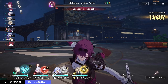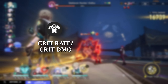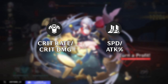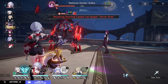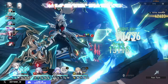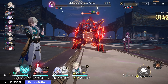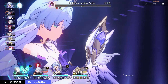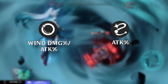For her relics, it's very straightforward because she is just a generic crit DPS. For your body, you want crit rate or crit damage. For boots, you can run speed or attack percent depending on whether you prefer higher frequency of attacks or bigger damage. Fei Xiao sits at 112 base speed, so you can easily hit 134 with speed buffs from teammates plus some substats. I had more success with speed boots in testing, but attack boots are also fine. For your orb, you want damage percent — attack percent is a fine alternative — and the rope is going to be attack percent.